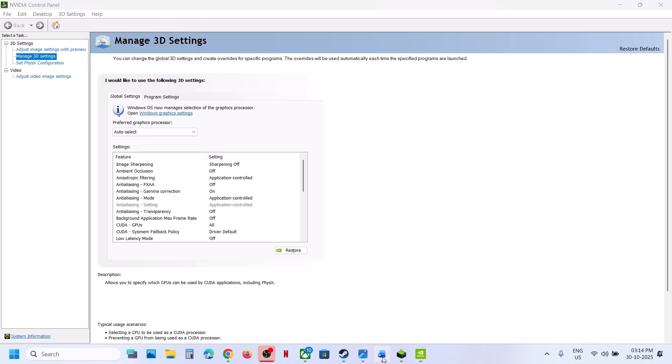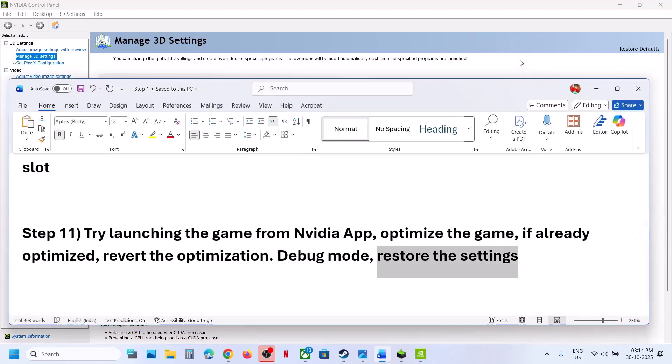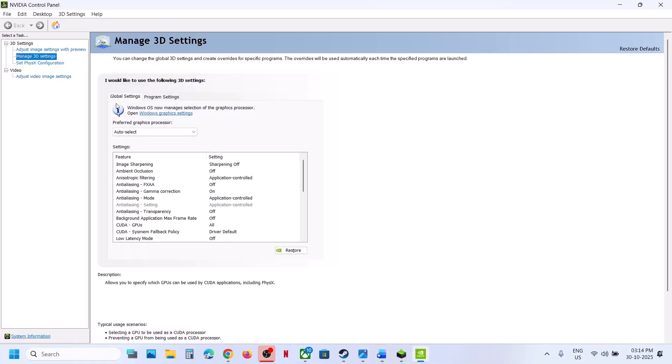If that does not work, restore the NVIDIA Control Panel settings. Go to Manage 3D Settings, then Global Settings, and click Restore. Click Yes. At the bottom right you will see the Apply option — hit Apply. Then relaunch the game and check.